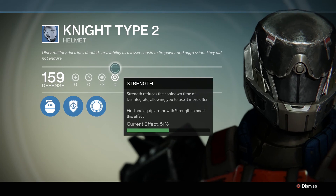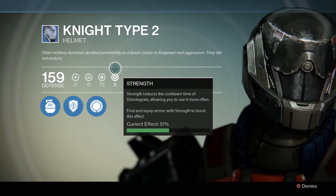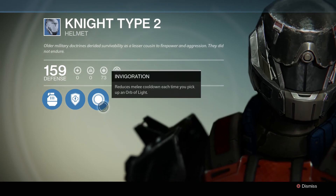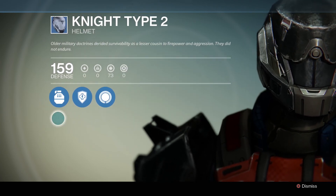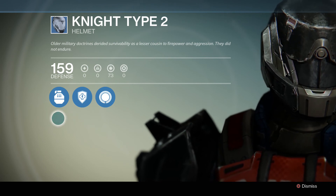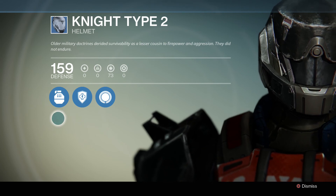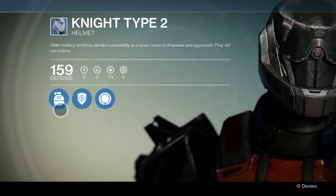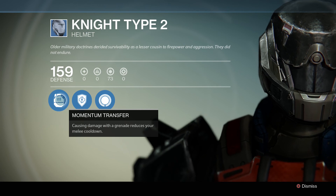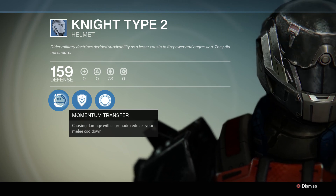On top of that, a lot of armor — generally speaking, green and better — comes with added bonuses that can be unlocked. In the case of this armor, I have an upgrade to grenades that boosts my strength regen as I use them, an upgrade to the armor itself, and a third upgrade that lets me pick up more light, making my super move power up faster in an indirect way. That's about it for this episode of Explaining Destiny — hope you learned something.